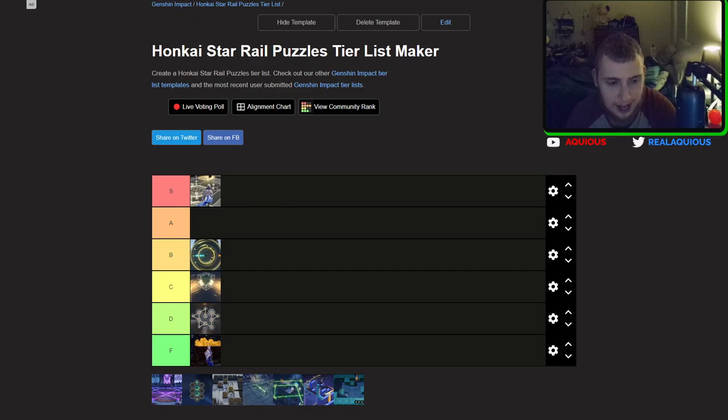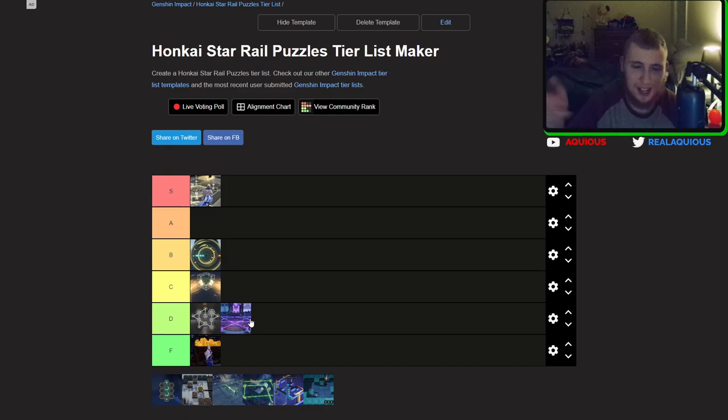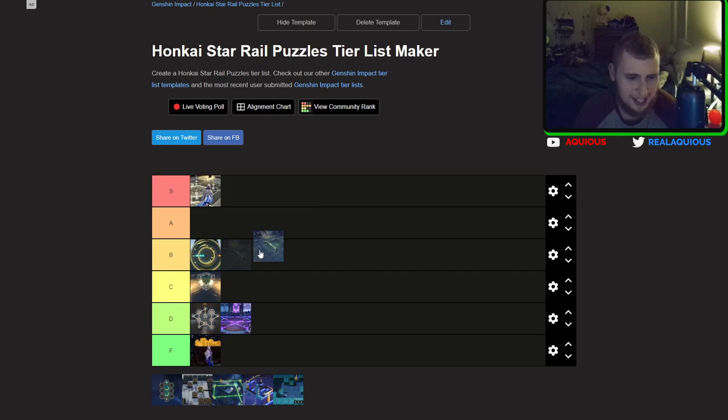The puzzles where you move pieces around to create a specific shape — where you have to remove one to put another there — they're not hard at all. You see the shape and you know how to make it instantly in your head, but then it takes an absurd amount of clicking to get there. Sometimes you have to move every single one of them once or twice — it just gets annoying. The laser shooting one doesn't tickle my fancy either; I think that's a D tier one as well.